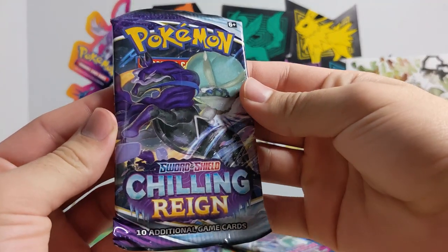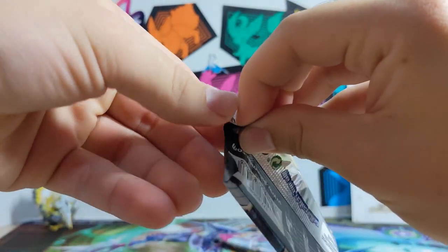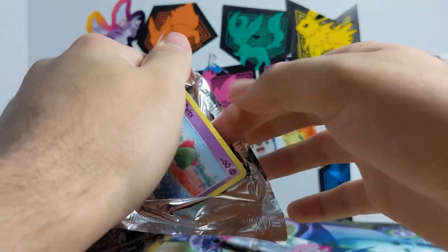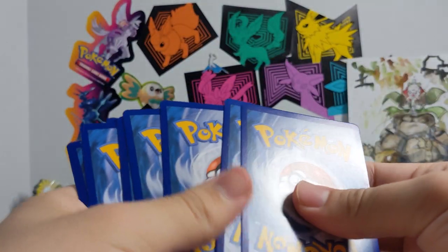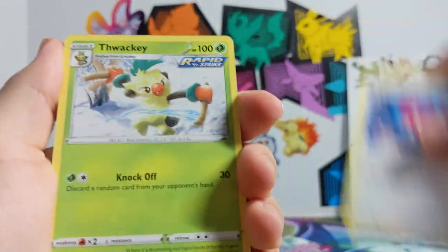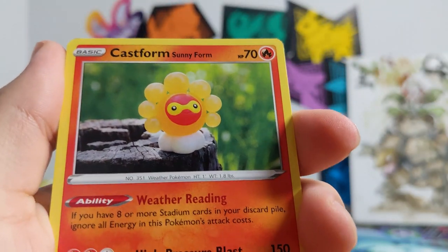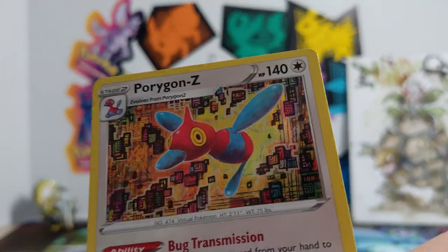Alright, let's keep it going. Some more Chilling Reign — we got three packs left. Got some pretty damn good stuff out of these packs: a VMAX, an alternate, and a regular V. Let's see if we can get one more thing before we run out. Aircross, Castform, Sineform, Spheal, Antenna, Porygon 2 reverse, and — hey! — a Porygon Z holo! Would you look at that.